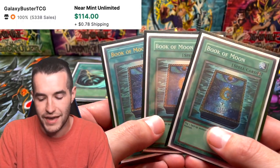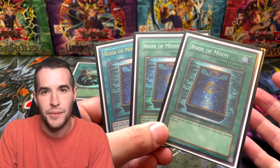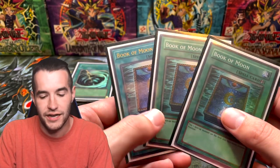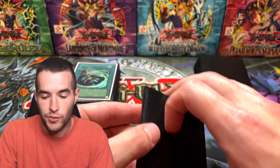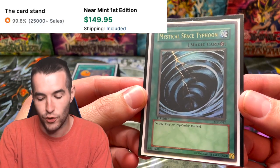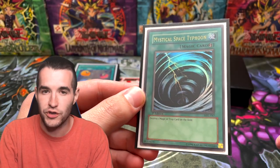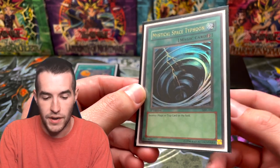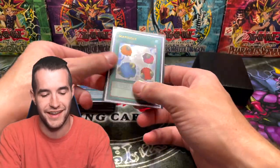We've got two Champion Pack Book of Moon — at the time this was the most expensive Champion Pack card, but I think Metamorphosis has passed it. We got two out of there as well, and then an ultimate rare as the third copy. I know some of you OCD folks are going crazy but I don't have a third Champion Pack and I don't want to spend $500. Book of Moon is great — same reason as Tsukuyomi, it kind of does the same thing and can defend too. Then we have first edition MST from MRL — there's also an ultimate rare and ghost rare version. Everyone knows everything about MST.